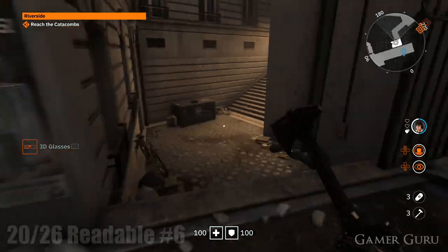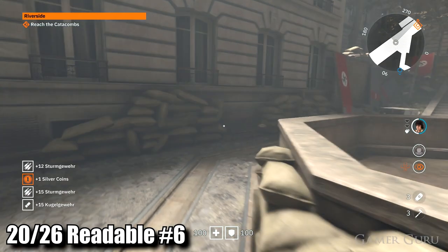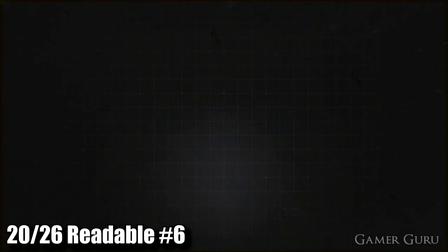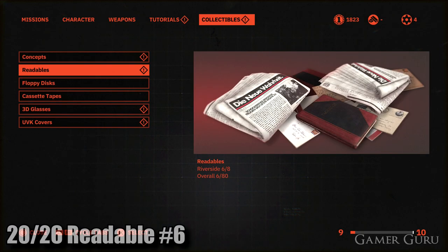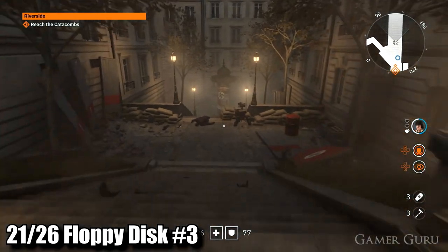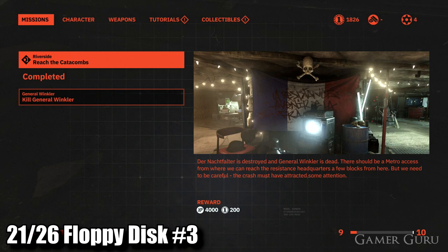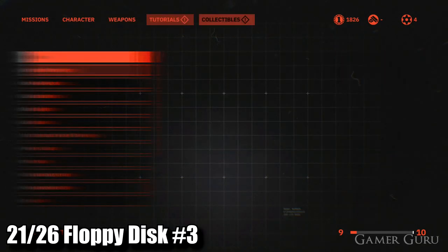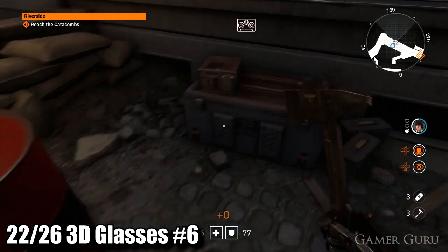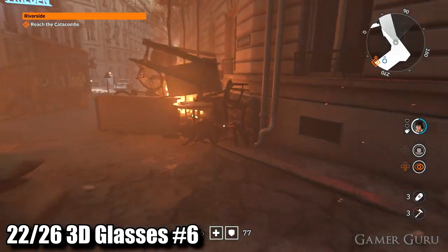Continue up the stairs to the open area and behind the fountain we'll find readable number six. Backtrack halfway down the staircase to the left and we'll find floppy disk number three. Continue all the way to the bottom of the stairs, and down here to the left on these burning chairs and tables we'll find 3D glasses number six.